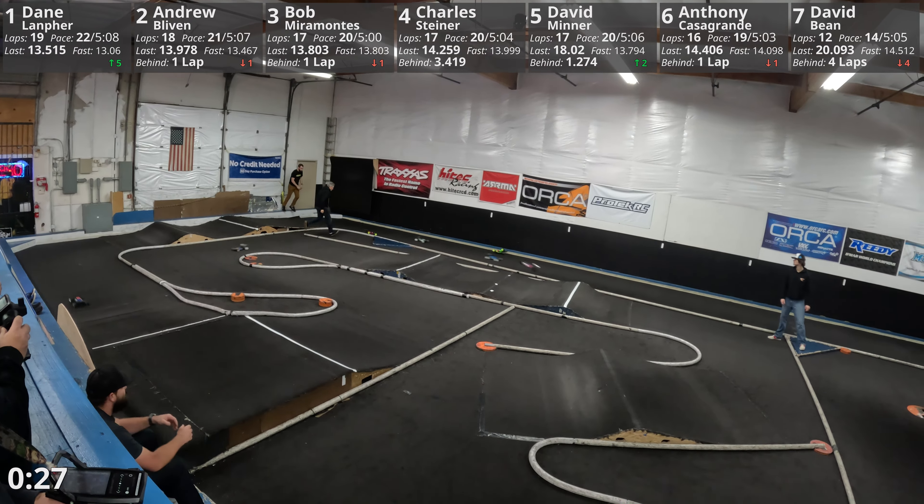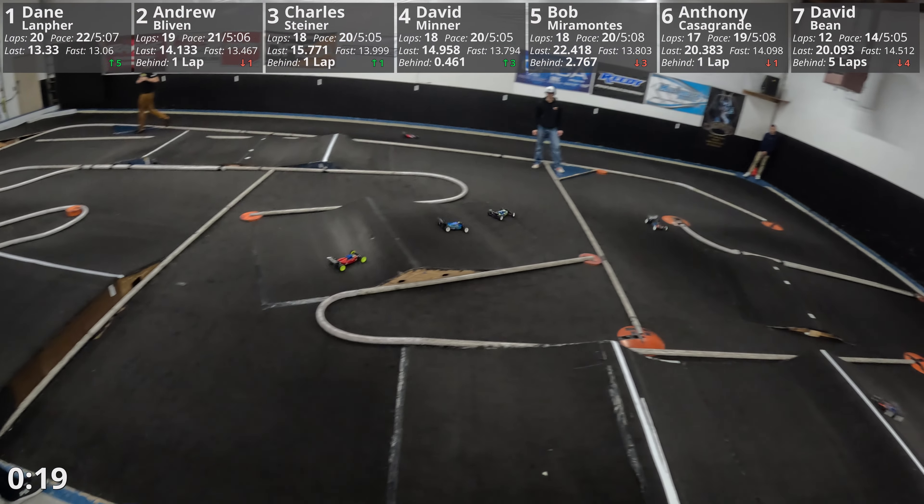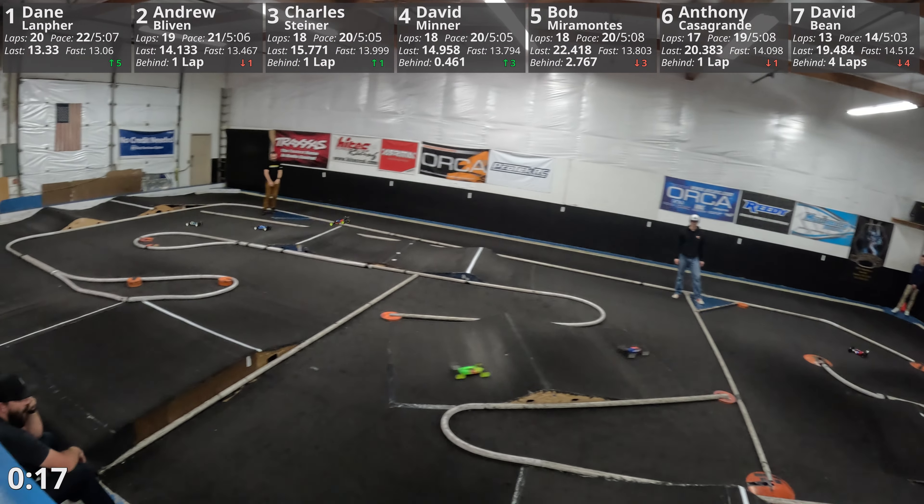Fifty seconds left. Bob and Minner still in a battle. 35 seconds left — Dane is gone. We got a car upside down at the left-hand double at the top of the straight. Go inside on the straight. 22 seconds left to go. Charles up to third position. Minner in fourth. That's about fourth position right there over that left-hand double. Coming down the straightaway — drag race, three and four, Charles and Minner. Minner getting in the back of him.